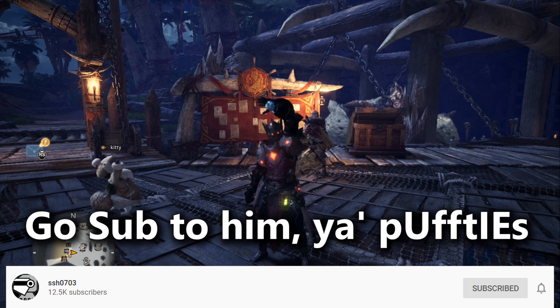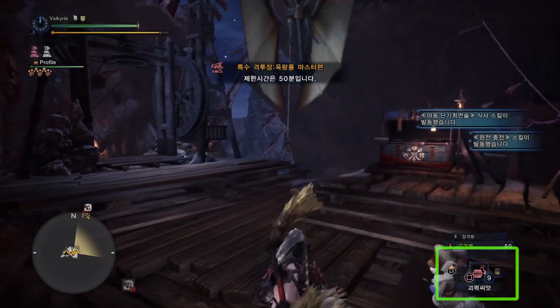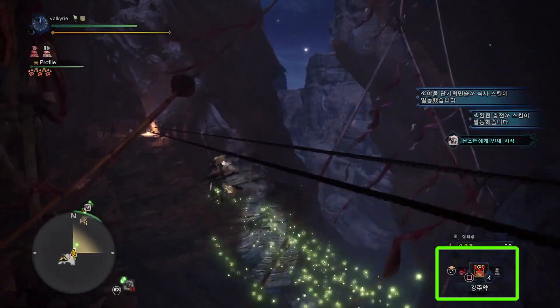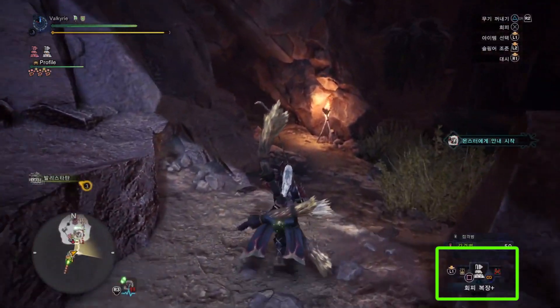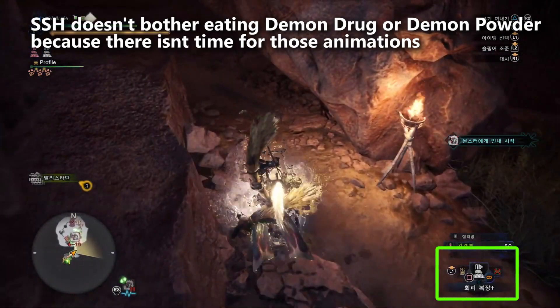Let's go ahead and start unpacking this world record setting speedrun. The first thing I noticed is that he does not have a demon drug or demon powder — he only eats a might seed, and then after the rope lift he has a dash juice. The reason for this is probably that the additional damage from those buffs is not worth it because of the time cost of standing around eating.